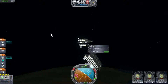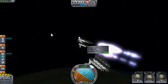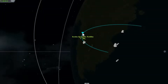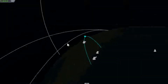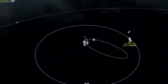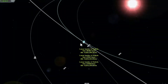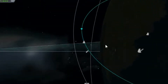Once I get it to the right angle, SAS straightens it back out. I hit Space one more time to separate and then thrust off. If you hit M you can go into the map view where you can see your apoapsis — that's your peak altitude — and everything else orbiting Kerbin. There's the Mun, and lots of debris from other flights. There's also Minmus, but you don't have that in the demo version.